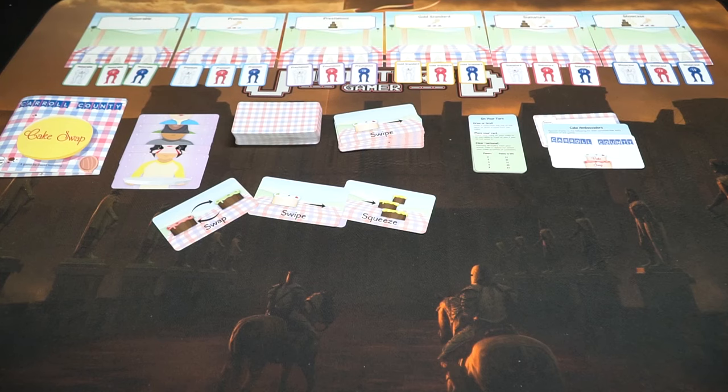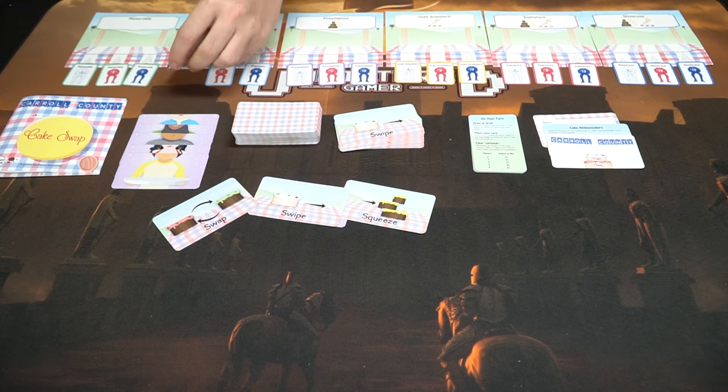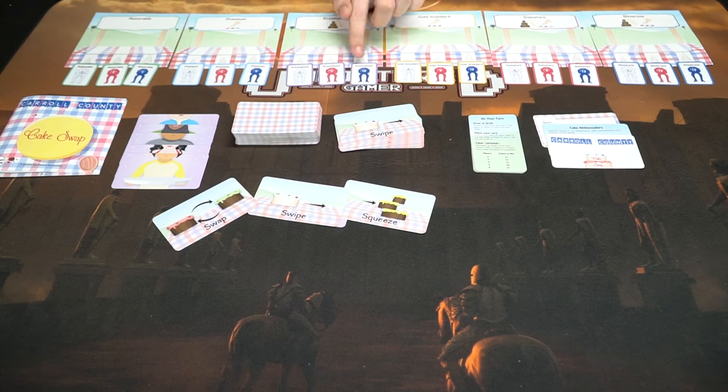Each ribbon is based on whether it's a three, four, or five layer cake — and it gives you that specific ribbon. You can only take one, and after that it's gone. You score points based on that ribbon. For instance, if you had a prestigious cake with five layers, you'd get 10 points when you trade off that cake and gain the ribbon.